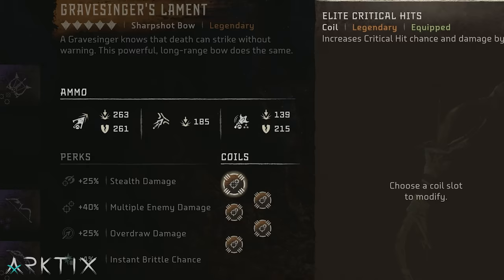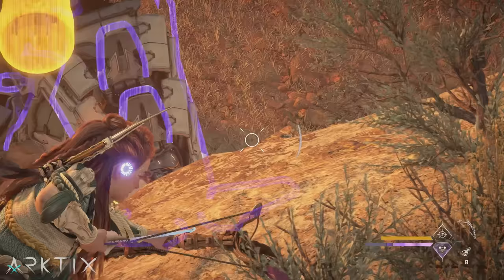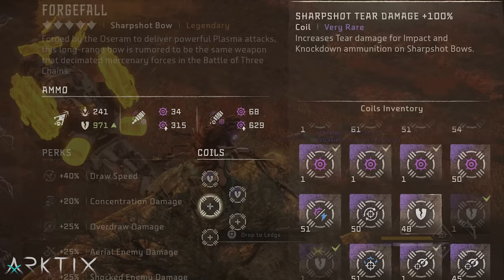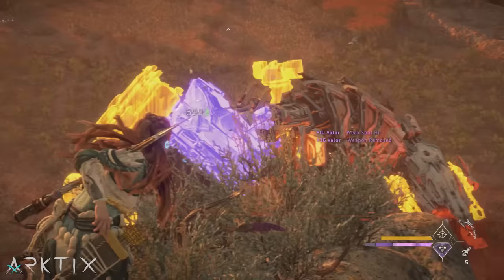Stealth coils are also a good choice if you like to play stealthily, but even if you don't, you can trigger them with a smoke bomb anytime. We also have the very powerful 100% sharpshot tear damage coils — these are highly specialized, and unfortunately they don't apply to tear precision arrows, but they will make your regular and advanced precision arrows deal insane tear damage. With a couple of these equipped, you can pretty much rip off any component with 1 or 2 shots even on ultra hard, though I wouldn't equip all 5 — that's just overkill.